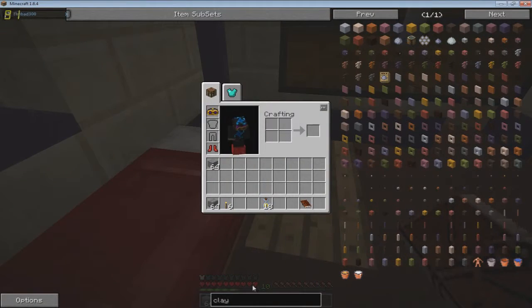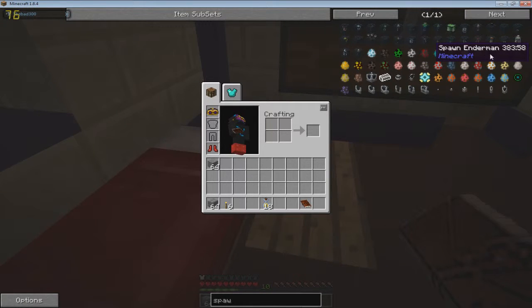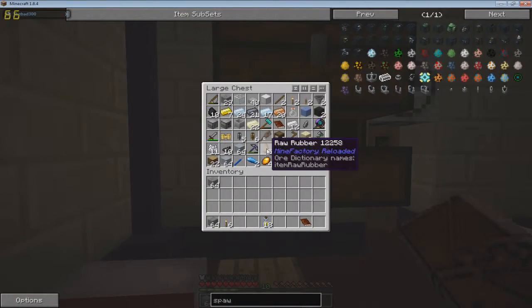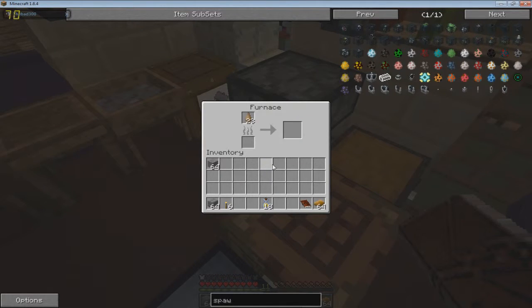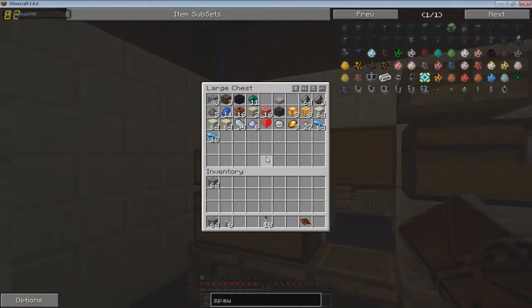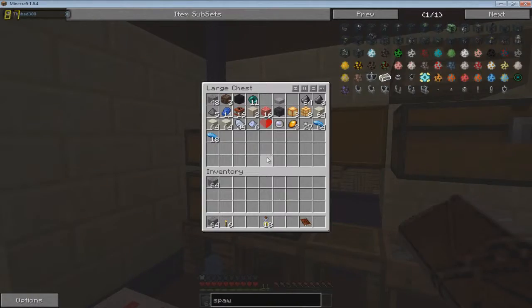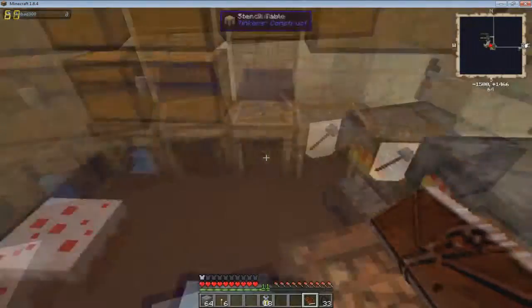And a squid spawn egg. Come on - where are you? Purplish squid, fishing poles, and a chicken egg. Let's throw this - there should be some already. Let's go ahead and reprocess - throw you up there and throw the raw rubber up there.